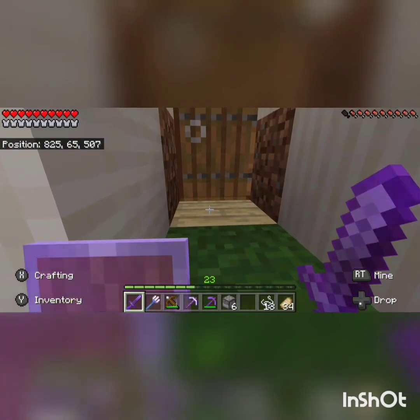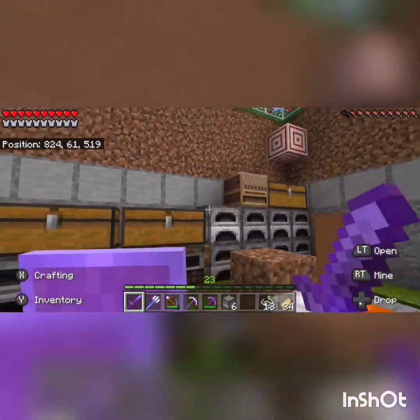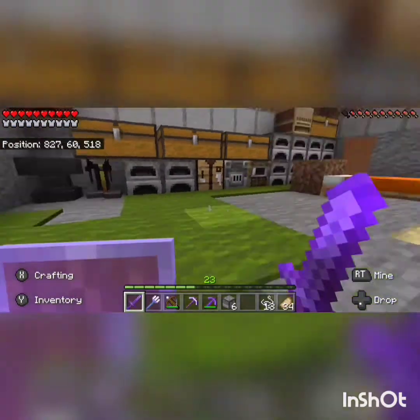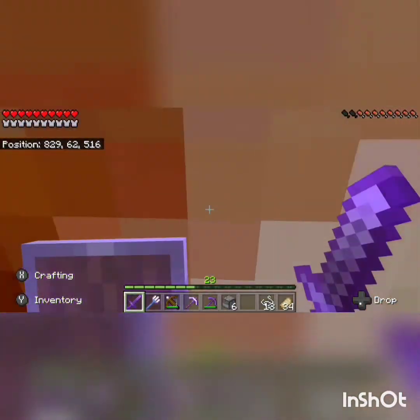Now let's get to the payback. First of all, I just want to say how helpful his base was in helping me prank him, because like, he had everything I needed — I didn't even have to leave his base. But he's spawning up in there, so he'll probably leave. He has a secret door.